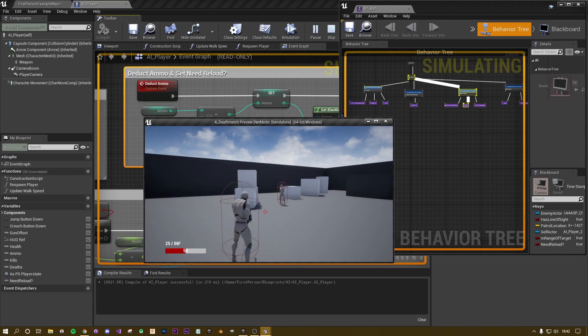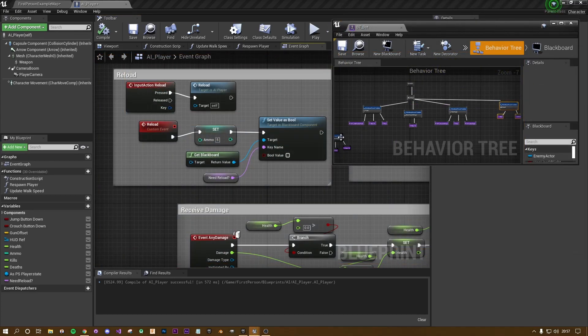At some point he's going to run out of ammo. And something's not quite right — he's run out of ammo but the shoot-target behavior tree task is still firing. There are a couple of things we need to change to make this work as expected.